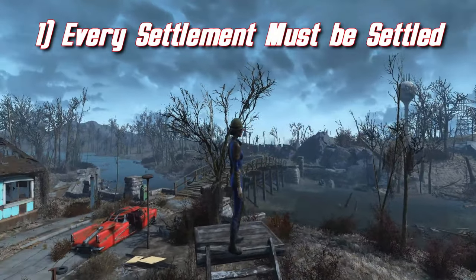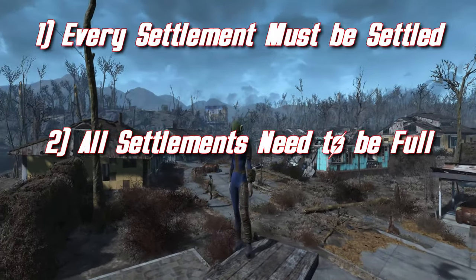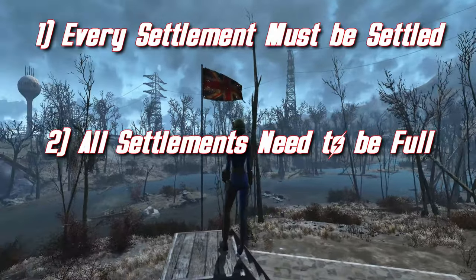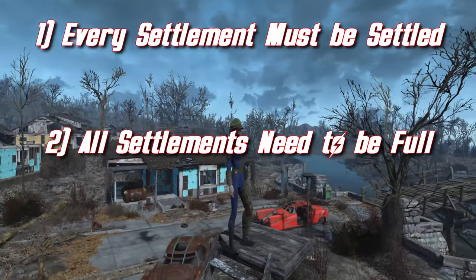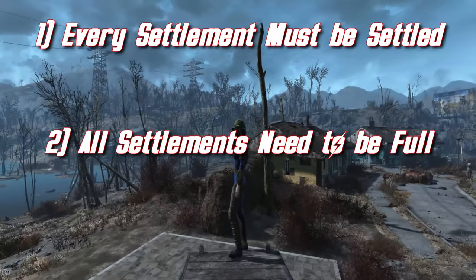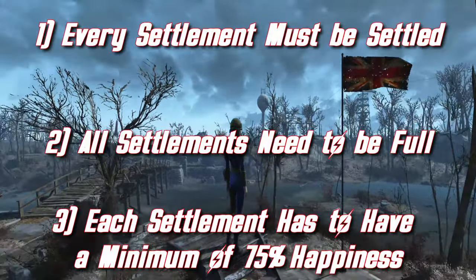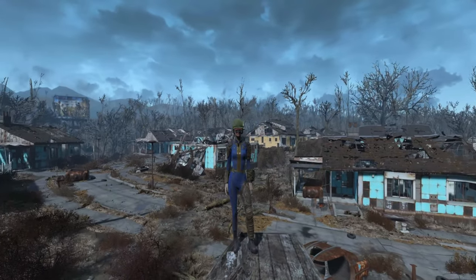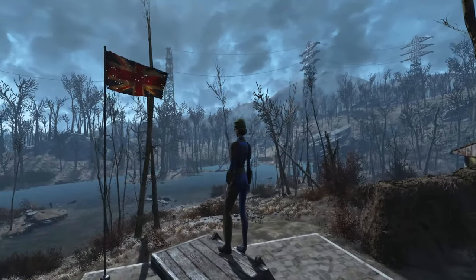What are the victory conditions? We have to establish all the settlements. In order to win this game, all settlements must be full with the maximum amount of settlers. From what I've seen naturally occurring in the game, I think you can get about a maximum of 40 settlers per settlement — that's what we're going to be aiming for. Every single settlement also has to have a happiness rating of at least 75. There are some other little aspects we'll get to as the game goes on.